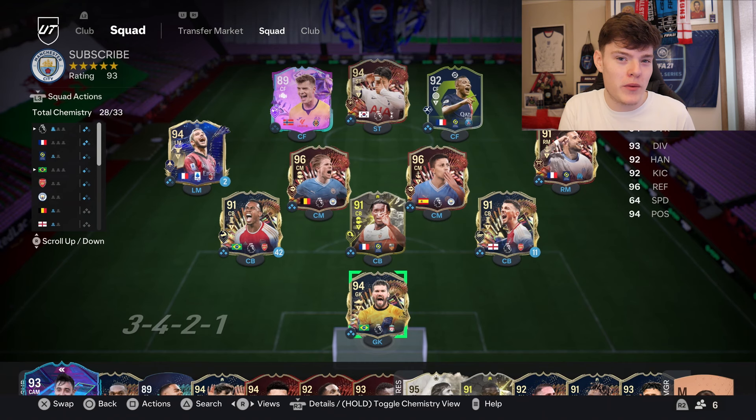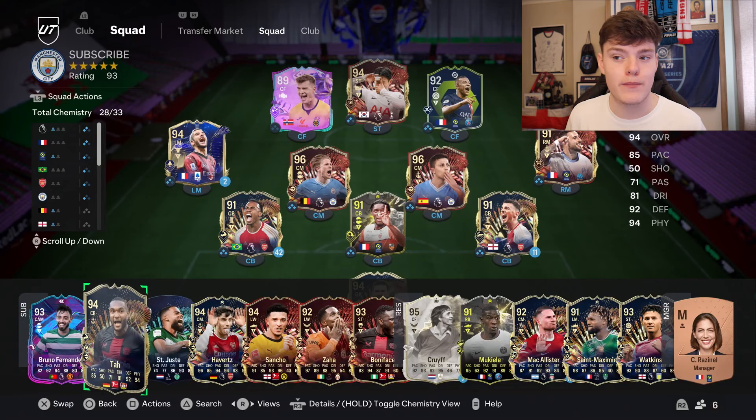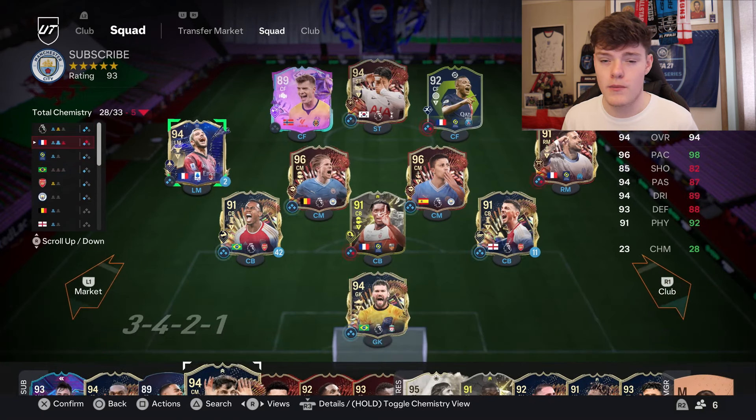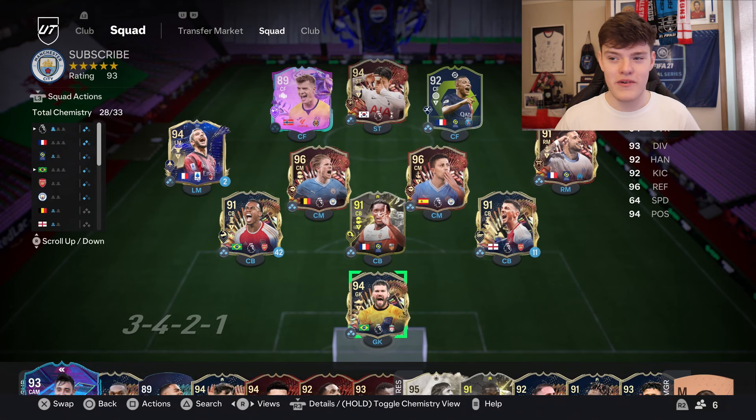This is the team that we were using. You should be thinking it's a very good team. I'm going to talk you through the personnel and what type of player you want to use in each position. There are a few loan cards in there because I wanted to use the perfect type of player for the formation - for example, Havertz is actually perfect to play left mid but I just couldn't get chemistry.